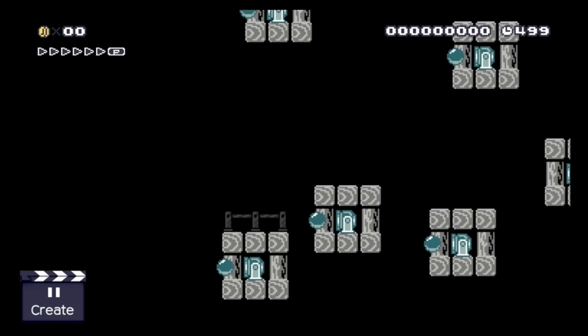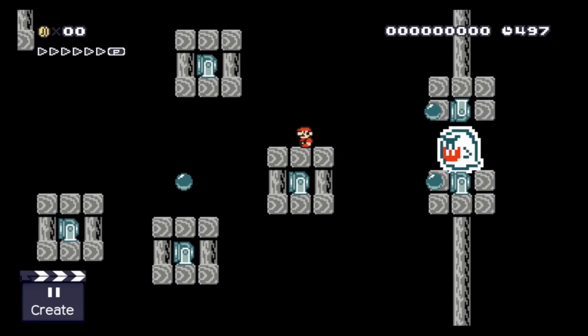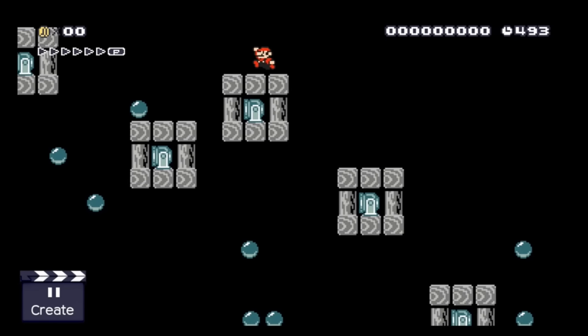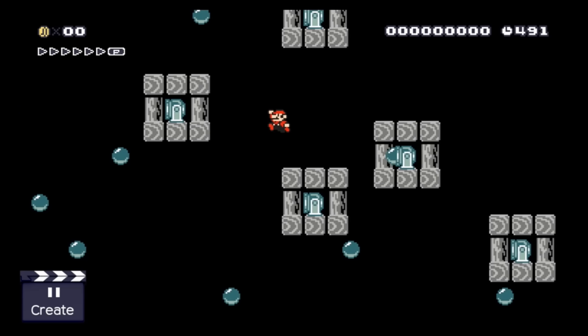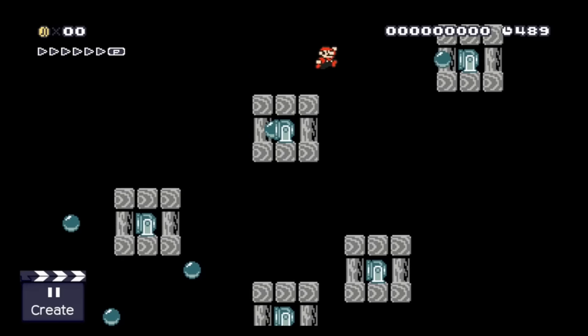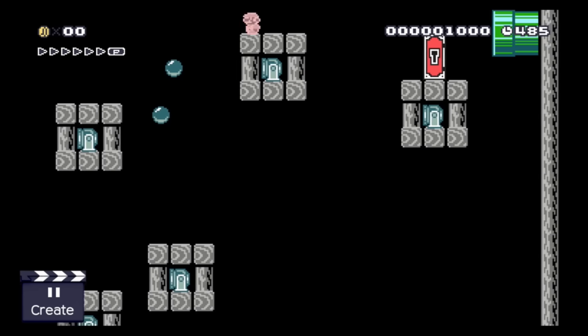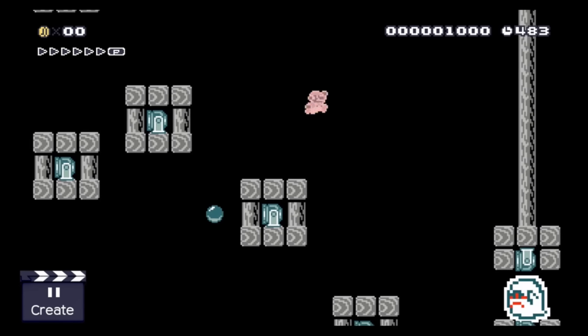While Bloopers are not that interesting, Boos are. There is only one way to kill a Boo in the game I know about, and that is with a Star. That gives Boos some potential for puzzles and mystery stages. Here our plumber needs to reach the top of this small parkour to get a Star, and then he needs to kill the Boo and climb back up.